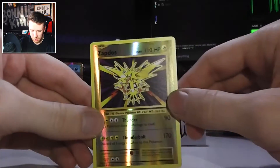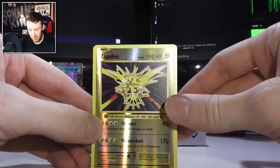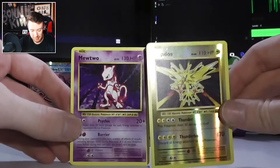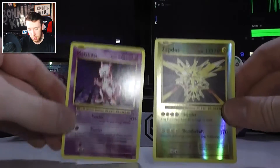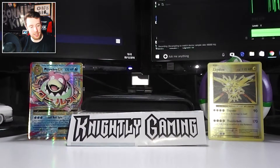And the rare at the end is Mewtwo. Back to back — Zapdos Reverse Holo and Mewtwo. That's a nice way to finish up a packet. So that's halfway through: three packets down, three to go. Still got a Raichu, a Charizard, and a Blastoise. We're going to do Blastoise.